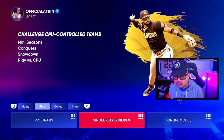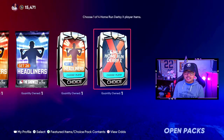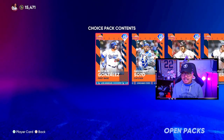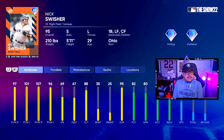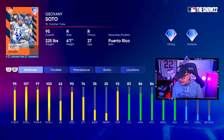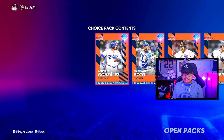So what is the homerun derby X? Well, I'll show you guys real quick. Brand new legends in the homerun derby X — this is what the card art looks like. We've got Adrian Gonzalez, Giovanni Soto, Johnny Gomes, and Nick Swisher, all with pretty good attributes. All good power, all good contact, and I'm pretty sure it's going to go into a bigger set for the all-star game.